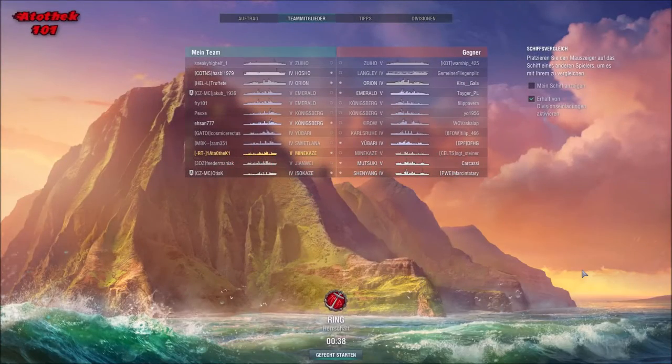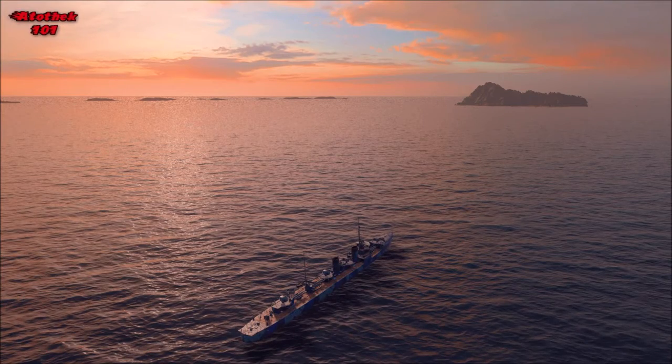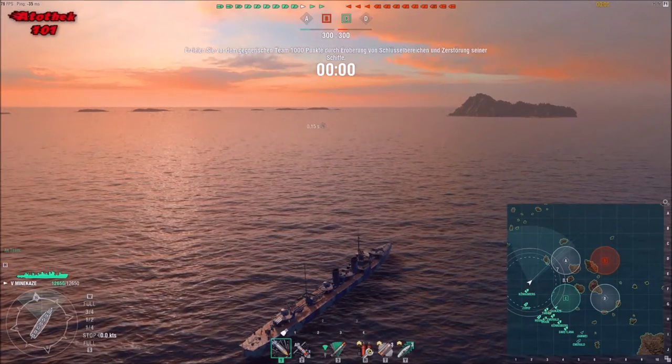Hello and welcome to another part of the mid-tier gameplay series. Today I'm going to feature the other Japanese destroyer at tier 5, which is the Minikaze — well known from former times as a really good performing ship, but then got nerfed, while the Kamikaze, Fujin and so on stayed as they are and are still considered very overpowered. The Minikaze got some nerfs and is no longer considered overpowered.